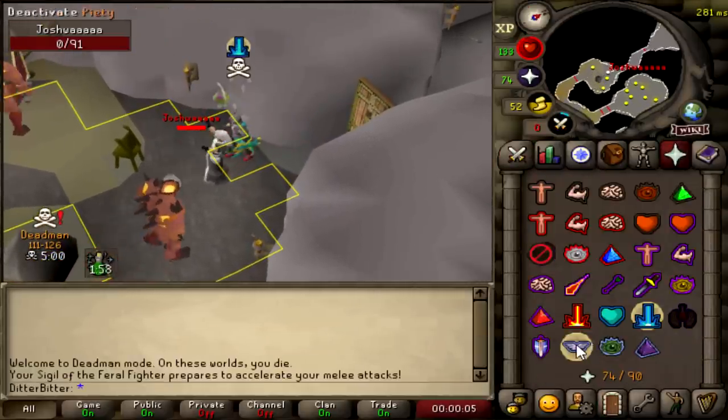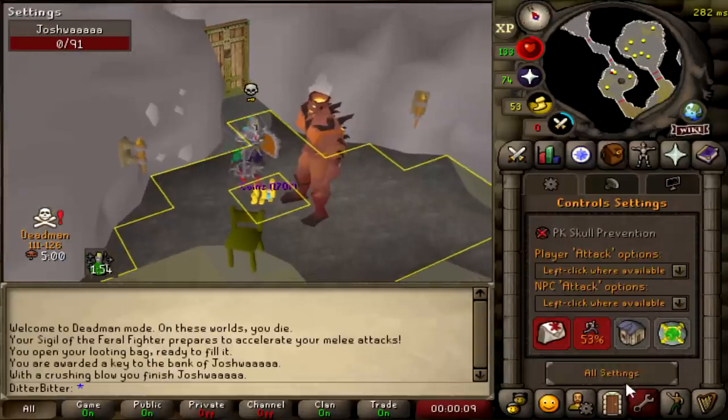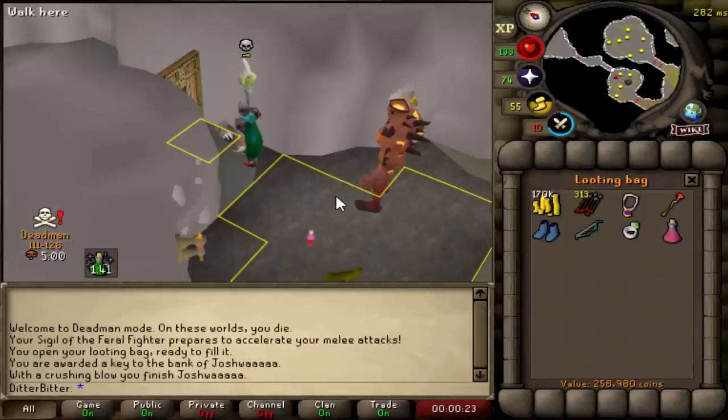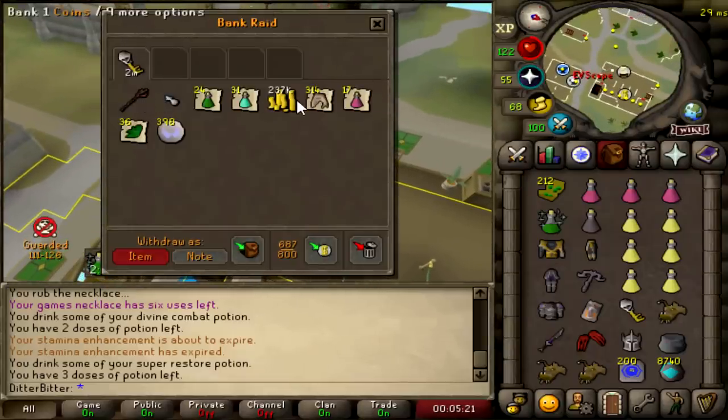Oh my god, I saw this guy in another world and I just underlogged him. Holy shit, that was nice. The Feral Fighter proc just how I wanted it. That guy's definitely not expecting to die, so hopefully that's a good key. 2 mil — damn I was right — 230k cash. He had a Shadow. This guy was not planning on dying.